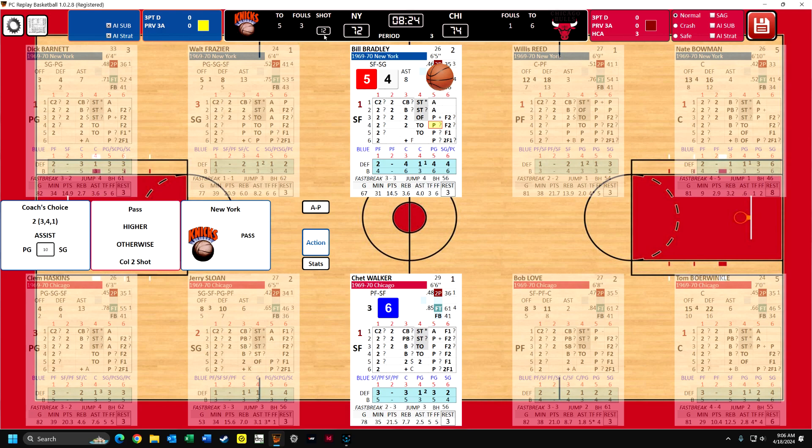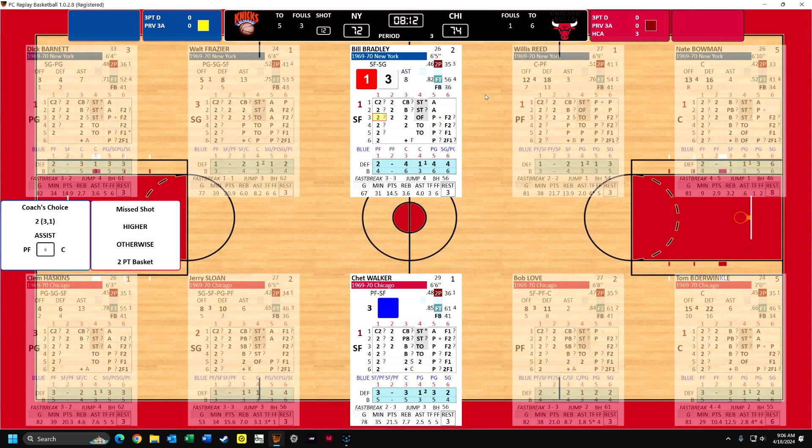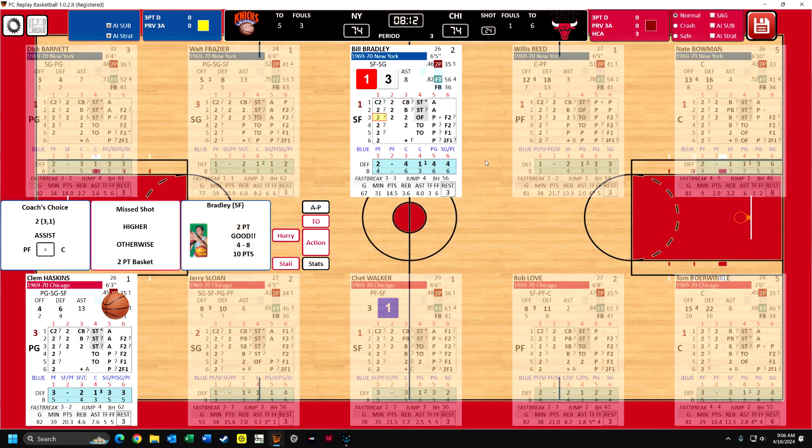So now you've got a 24-second clock, which is basically you've got three things you can do, three plays you can make within the 24 seconds. So now it's down to 12 seconds. It goes to Bradley - you can just click on the player. Now if it's higher than three, it's a missed shot; otherwise it's a basket. So it is a basket, because it's a one. Bradley's four for eight. And we have a tie score with eight minutes to go.